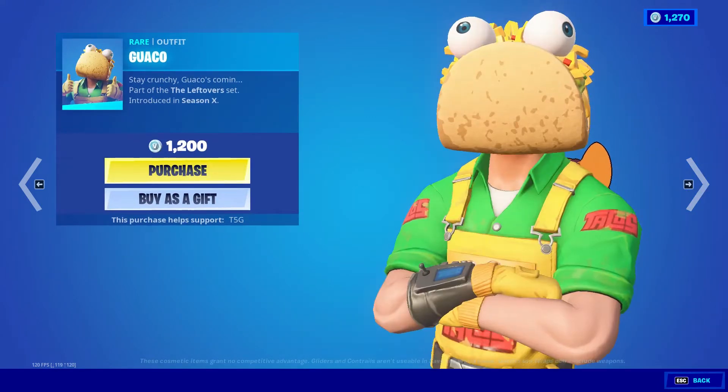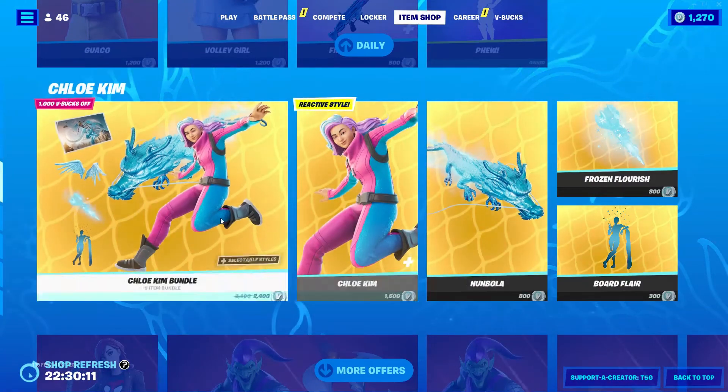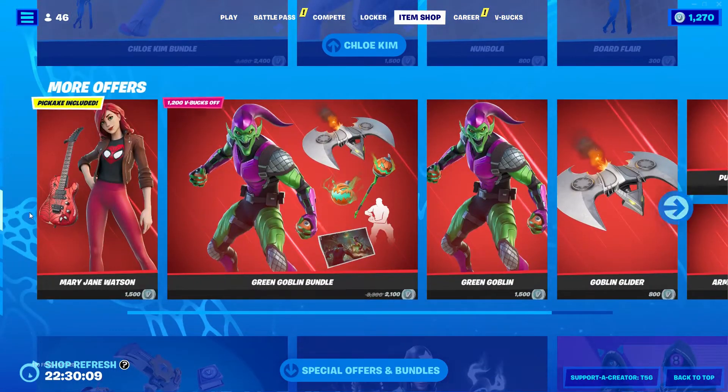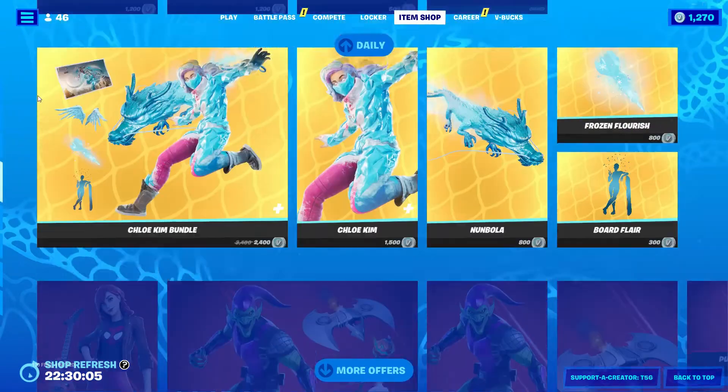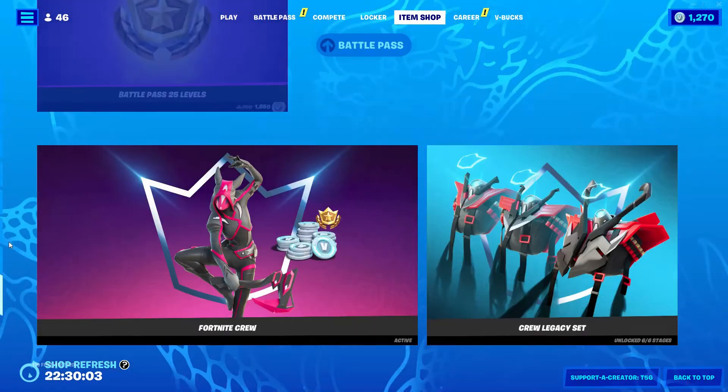We've got the Friends Forever wrap also back, and the Fue emote back as well. The shop still has MJ and Green Goblin, and we also got a new Star Pack skin which for some reason didn't show up, so I actually had to buy it on my Xbox just to be able to show it to you guys.